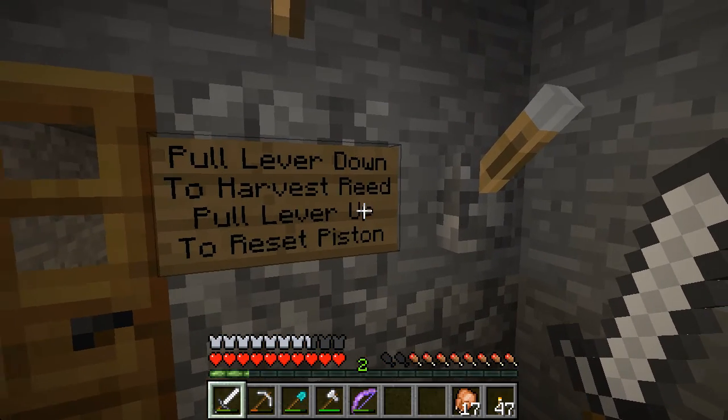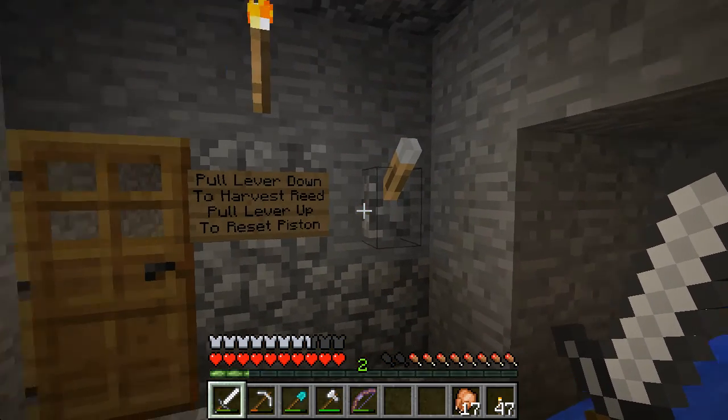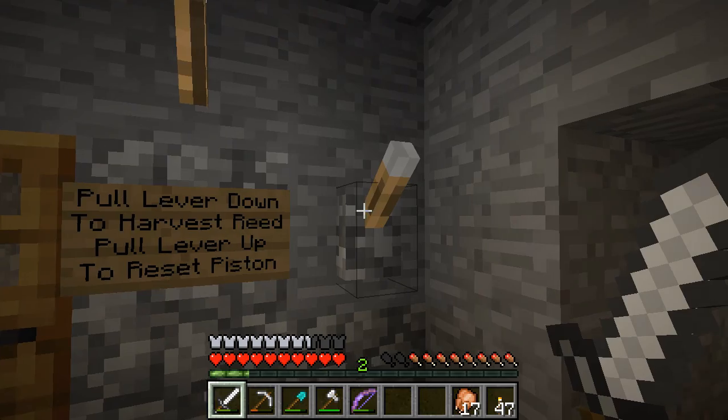Pull lever down to harvest reeds. Pull lever up to reset pistons. I tried to say 'pistons' but there wasn't enough room on the sign.